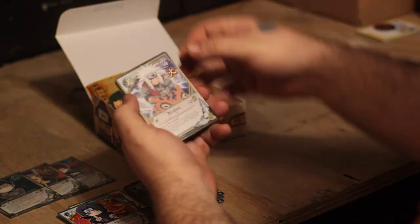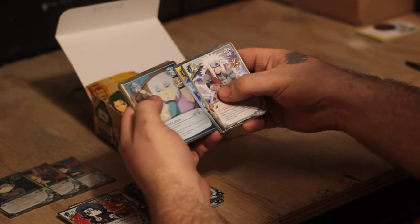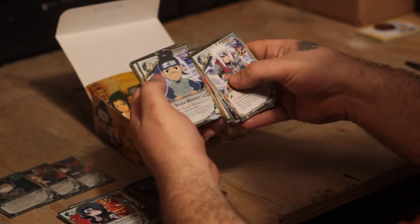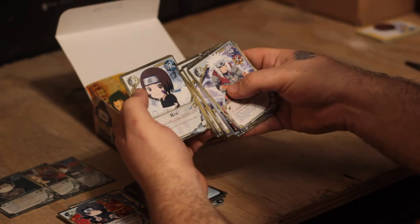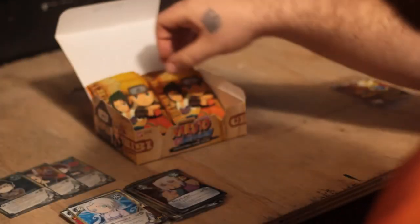Rai! Alright — Jiraiya, Lightning Blade. Dehydration is the foil. Tobi, Iruka, Kiba, Iruka, Naruto, Rin, and Kimimaru is the rare.